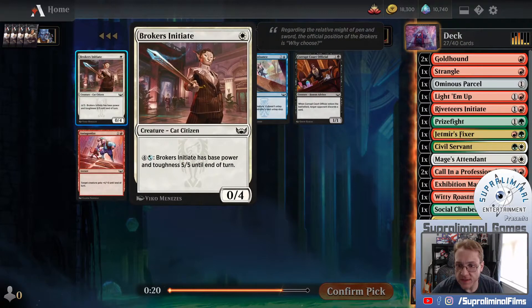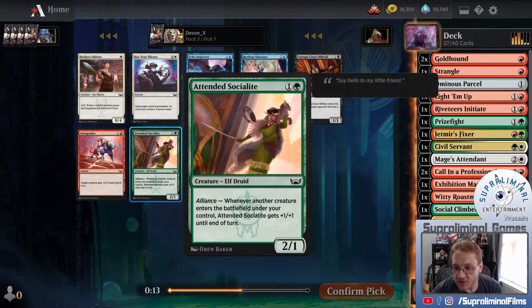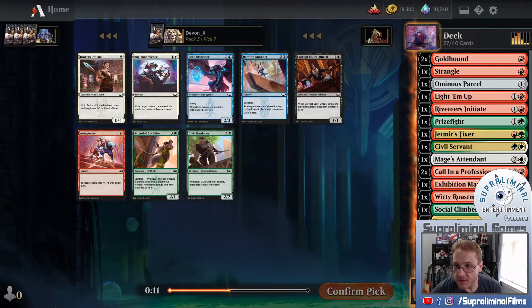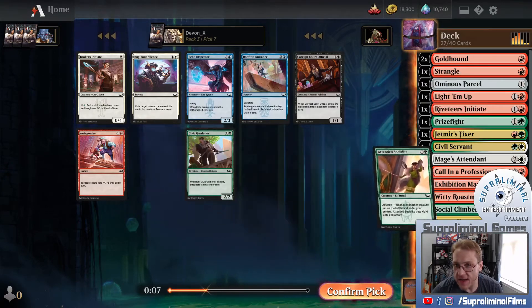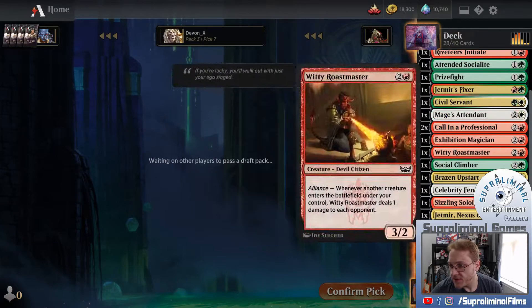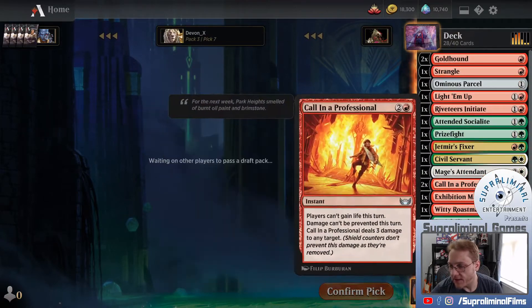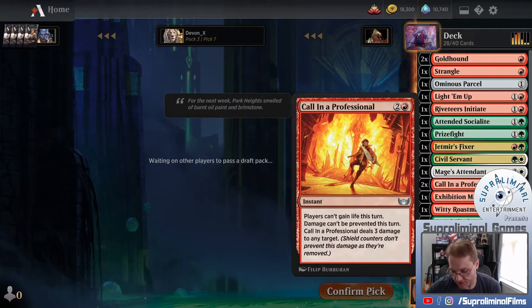Brokers Initiate - it's cheap. 2-2 for 2. 2-1 for 2. We're going to be playing a lot of creatures. So I think we've shifted out of base white. I think we're green-red with a white splash. I think that's how it looks to my eyes anyway.